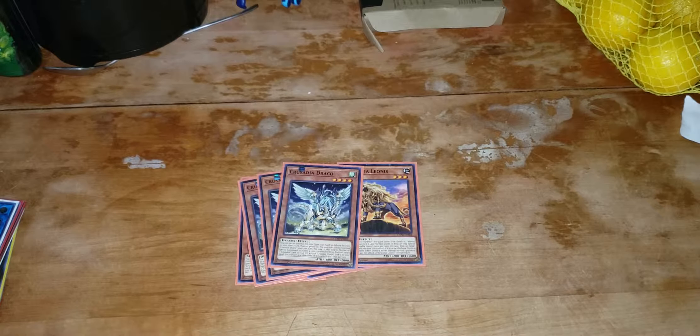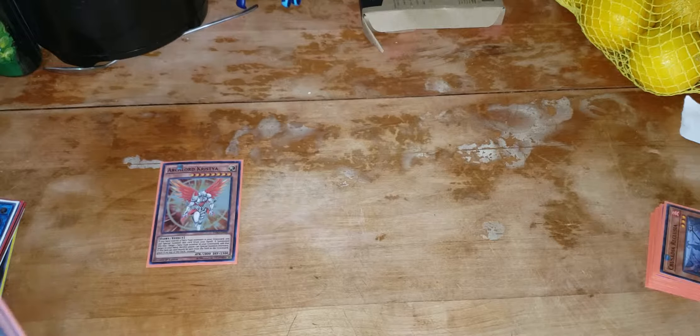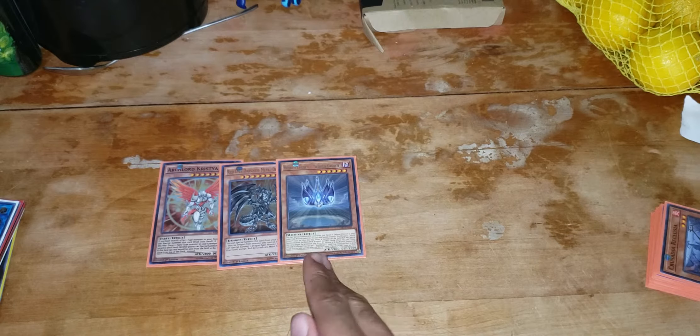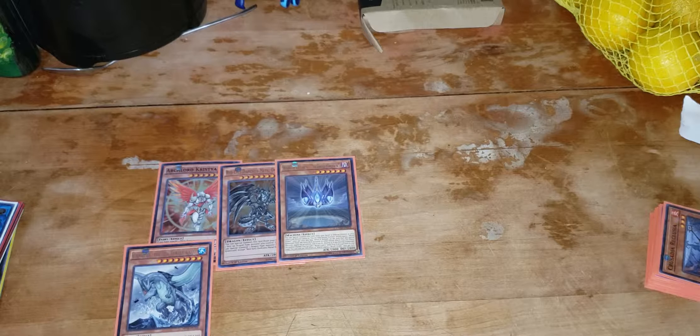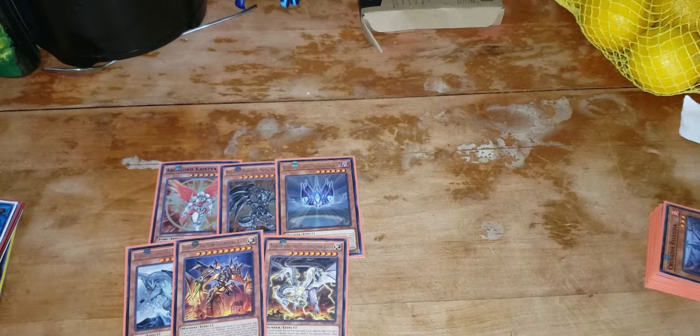Okay, now here we are with the decklist. We run three Arborea, three — the two Leonis, three Dracos, one to three Maximus, two Reclusia — that's it for our Crusadian monsters. We run one Archlord Kristya, because you special summon it off Saryuja, or you can run Amorphage Goliath. I just run this because it's bigger and it can recur itself. One Red Eyes Darkness Metal. One World Crown — it serves as an extender, and you can also trigger Magius by speccing it to a link point to add to get a search, so it's another way to get to your Draco. And it has an effect if you want to use the monster for negate. The Gamma Seal for negates. Just Kaijus just in case — because if you lose the die roll, I like to run three in the main deck.